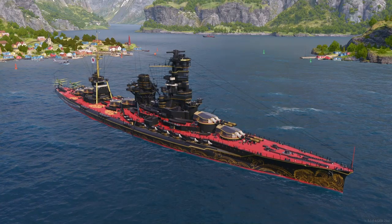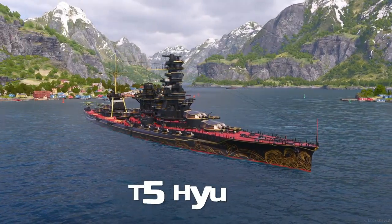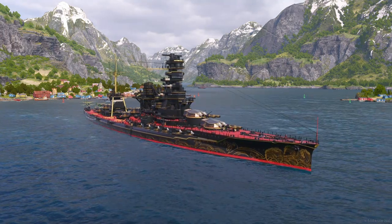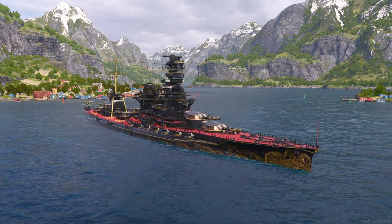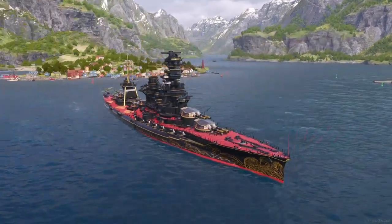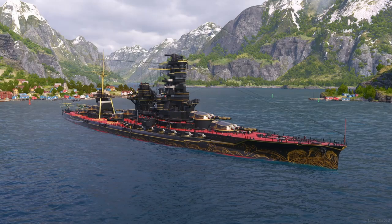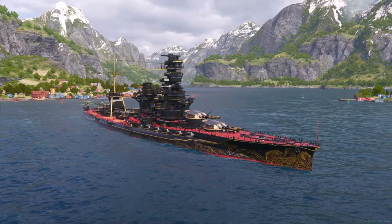Coming in at number four in the top five Japanese battleships is the absolutely gorgeous and powerful Hyuga, and this will also include the Hyuga Winter Edition, as they're virtually the same ship with just small differences. Either ship — the Hyuga or the Hyuga Winter — is perfectly fine for the top four spot. You can see her in a golden wheat camo, which is an absolutely gorgeous camo for this ship.